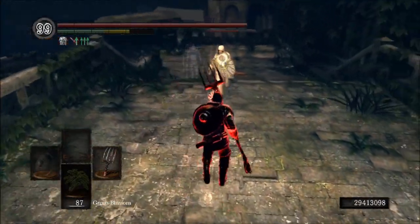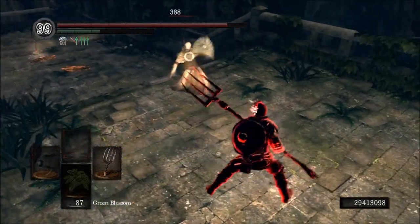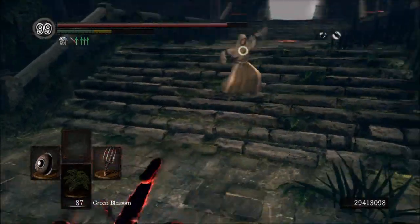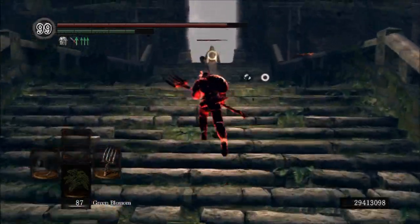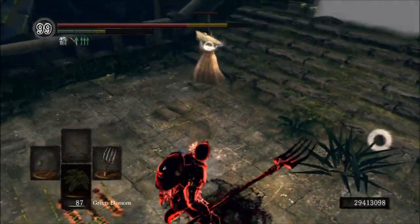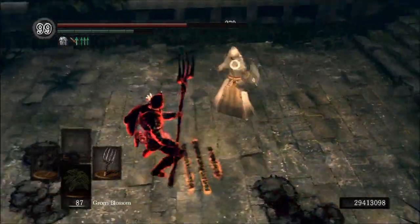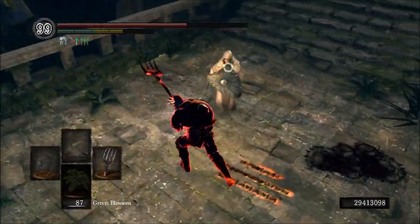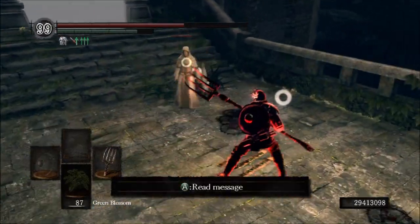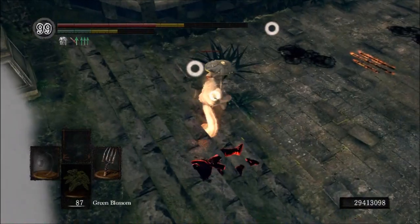Now as far as the cons go, the main con in my opinion is the fact that if you miss your two-handed R2 attack, you're gonna fall over. You can be hit while you're down, you can get backstabbed while you're down, and that's just bad. You don't want that at all, because there's nothing you can do about it. If someone's backstab fishing you can counter-backstab fish, but you're on the ground with this thing if you miss its R2 — there is nothing you can do.